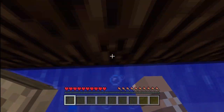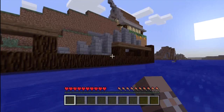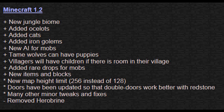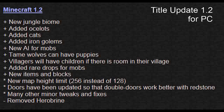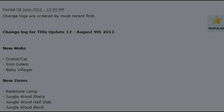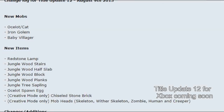Right now the update we're looking at — Title Update 12 — is basically Minecraft 1.2 from the PC, which adds the jungle biome, ocelots, cats, iron golems (that's what you're seeing on screen), baby villagers, tame wolves that can have puppies, and rare drops for mobs. I'm not sure if that last one is in the Xbox version, but it's basically the same update.